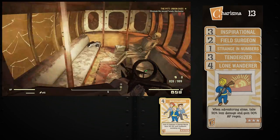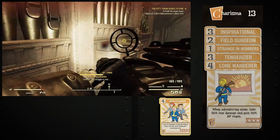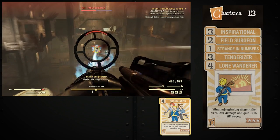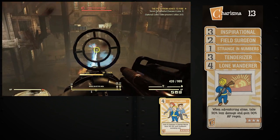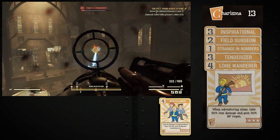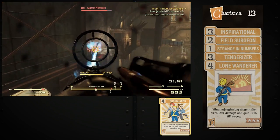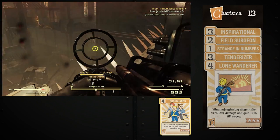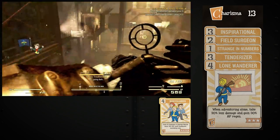Under Charisma, I typically use a variety of utility perks. These are Lone Wanderer, Inspirational, Field Surgeon, Strange in Numbers, and Tenderizer. And depending on if I am in a group, Bodyguard. Lone Wanderer gives me damage mitigation and some extra action point regeneration. Inspirational gives me additional experience points while on a team. Field Surgeon increases the speed of my Stimpaks and Radaways. Strange in Numbers increases the effectiveness of my mutations. Tenderizer makes each of my shots increase my damage on a target up to its cap. If I am on a team, I swap out Lone Wanderer for Bodyguard, which increases my damage and energy resistance depending on my team's size.